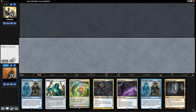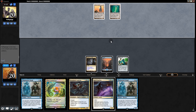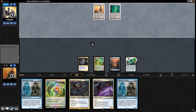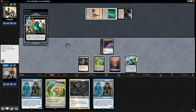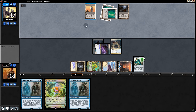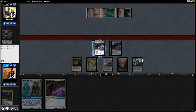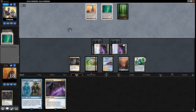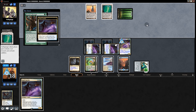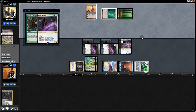On to the next one — opening hand: 2 lands and a Vial, and it looks like Tron. We start with Vial and pass. They play Oblivion Stone — in response we Spell Quell it. Back in our turn we play a Captain and swing for 3. They try another Oblivion Stone — Spell Quell that too. They play Dismember, but we have another Spell Queller. Then Ancient Stirrings — we Spell Quell that as well. The deck just has so many answers. I play so much Magic Online that I know the meta that particular week, and going into Five Colored Spirits I knew we'd probably have good matchups against the decks we played.